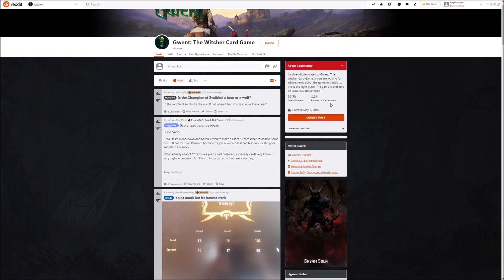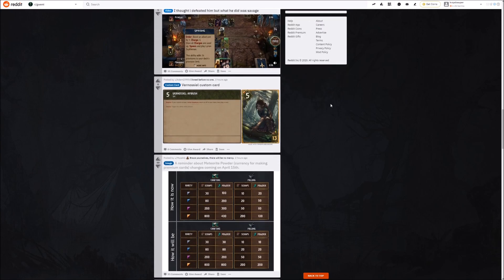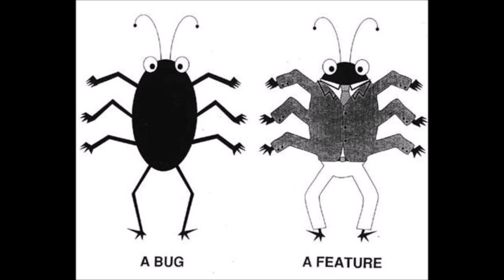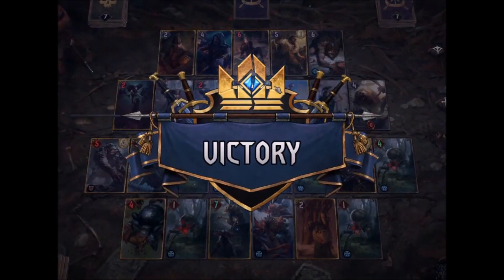I have seen multiple posts on Reddit with questions about some card mechanics in Gwent. A lot of people think they have found a bug, but actually these are just mechanics that are not very simple. Gwent can be sometimes a complicated game, and understanding some of the mechanics can result in you winning more games. I will not explain every single mechanic in the game, but I will try to cover most of the confusing and complicated ones.